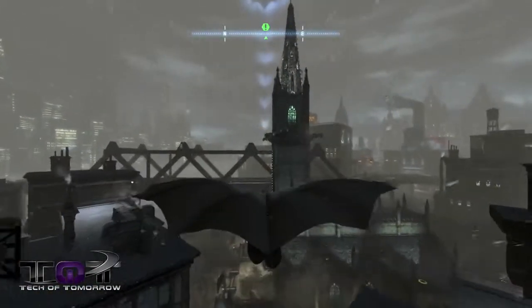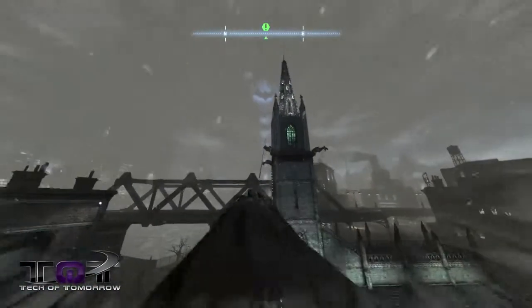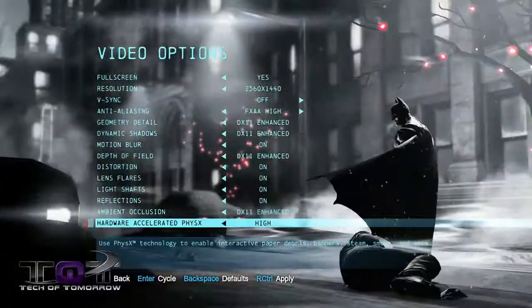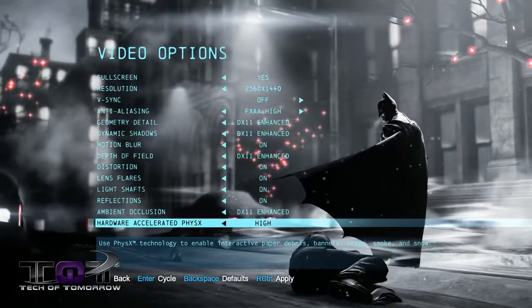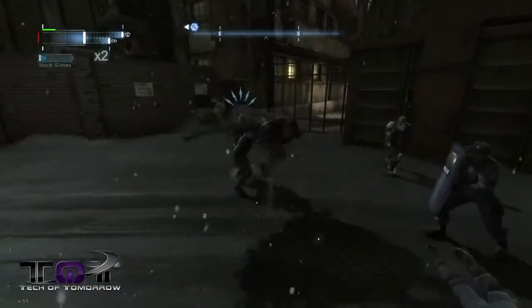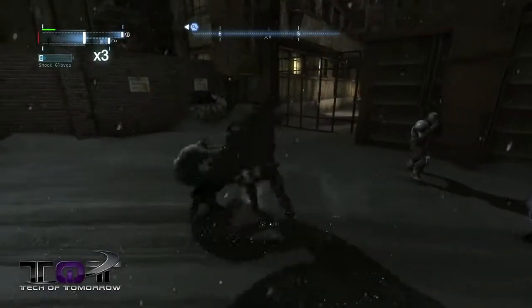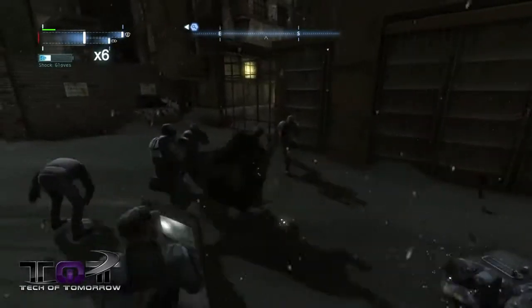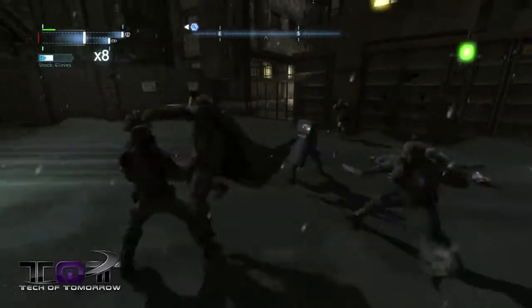Visually, it's nice and smooth, with a decently detailed, albeit barren city. Now in our system, which includes a GTX 780 and an i7 4770K processor, running on the settings you see here, we got average frame rates of 70.8 and 80.2 with PhysX on and off on 2560x1440, and on 1920x1080, we got average frame rates of 92 and 124.